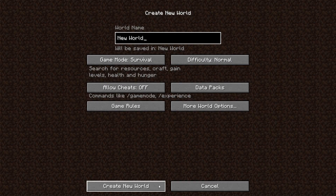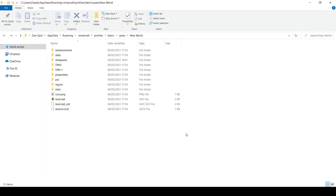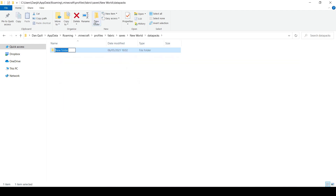Let's take a look at making our own datapack. Go ahead and create a Minecraft world, then open the world folder and you should see a subfolder called datapacks. Any datapacks that we put here will be loaded by the world automatically.